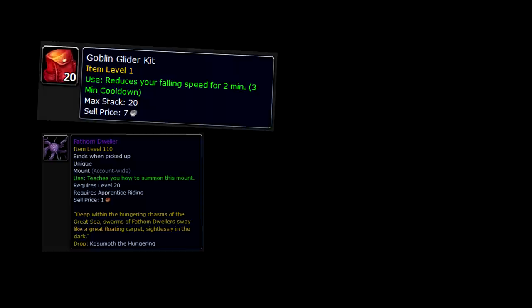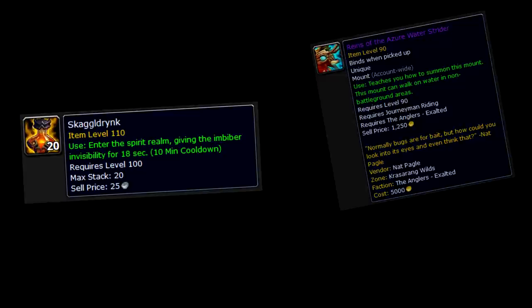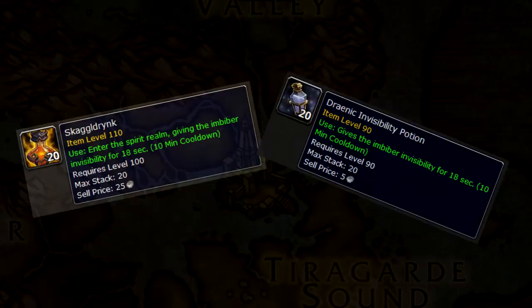For preparation, you will want to bring a few items with you. You'll need some gliders, an aquatic mount or a swim speed potion, water walking or a water walking mount, and possibly some invisibility potions depending on your class. You can get away without them if you're a rogue or druid, but if not, you'll want some skeggle drink, Draenic invisibility potions, whatever gives you stealth.